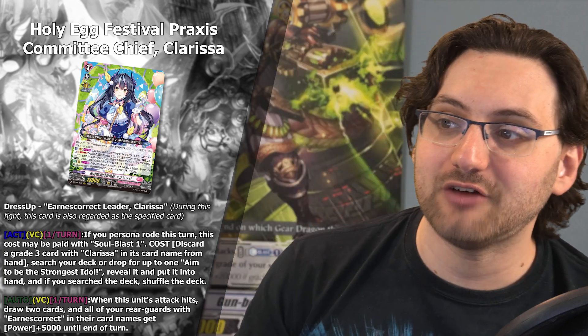What does this card also do? She has the effect: Act from Vanguard circle, once a turn — if you Persona Rode this turn, this cost may be paid with soul: discard a Grade 3 card with Clarissa's card name from your hand, search your deck or drop for up to one 'Aim to Be the Strongest Idol', reveal it, and put it into your hand. If you search your deck, shuffle. This is another way to get to the order every single turn, which is critical because the whole deck revolves around playing the order. Originally you could only get it on the first turn you ride to Grade 3, then needed to draw into it. Now this Grade 3 allows you to get that order every single turn consistently.